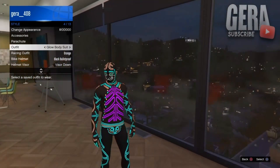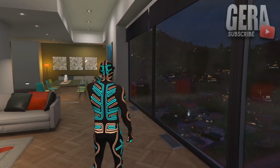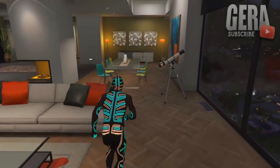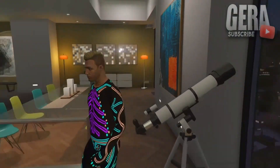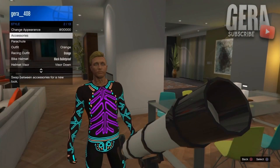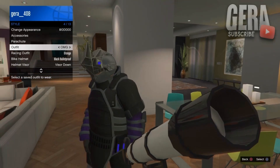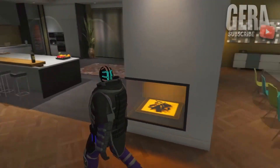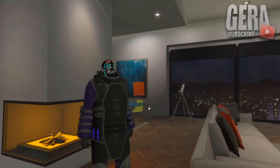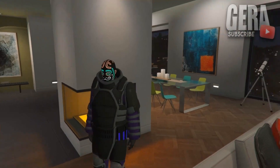For this next glitch I'll show you how to transfer the glow-in-the-dark mask off a suit onto the juggernaut outfit, which looks pretty awesome especially at nighttime. Make sure you're wearing one of these suits, then run over to the telescope. Spam the d-pad right and it should glitch out and remove the mask. Once that happens, open your interaction menu, go to Style > Outfits, put on your juggernaut outfit, back out, walk away, and eventually the mask will glitch onto it. Simply save the outfit and you're done.